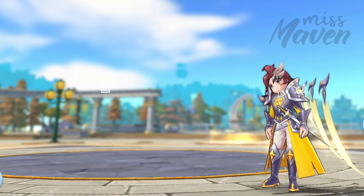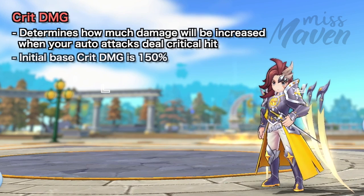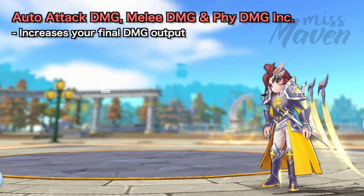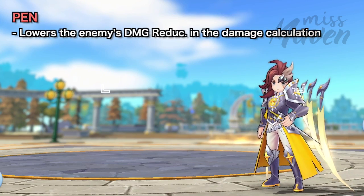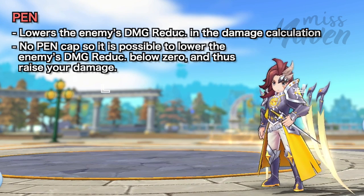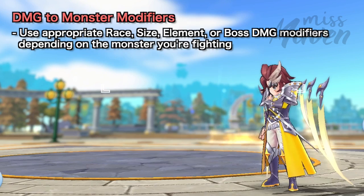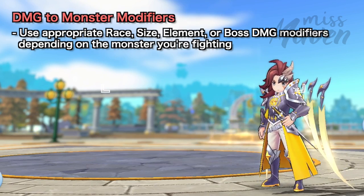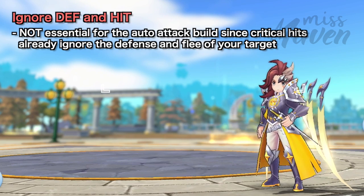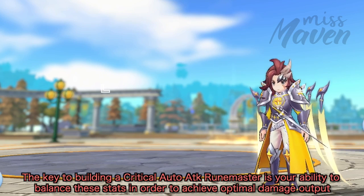Aside from increasing your raw stats, you should also boost the following attributes. First is Crit Damage, which determines how much damage will be increased when your auto attacks deal critical hits — players initially have 150% base crit damage. Second, we have Auto Attack Damage, Melee Damage, and Physical Damage Increase, which increase your final damage output. Third is Penetration, which lowers the enemy's damage reduction stat; there's no cap to pen so it's possible to lower the enemy's damage reduction below zero. Fourth is Movement Speed, to reach your target faster especially during boss hunts. Last are the Race, Size, Element, and Boss Damage modifiers, which increase your damage depending on the monster you are fighting. Bear in mind that critical hits already ignore the defense and flee of your target, so increasing Ignore DEF and Hit are not essential for the auto attack build.